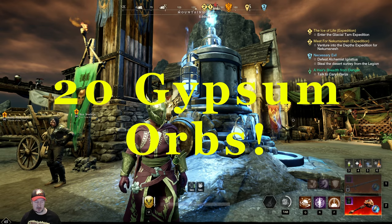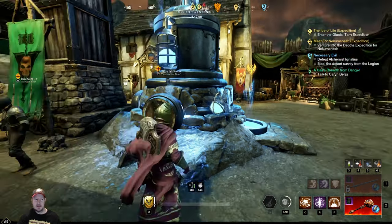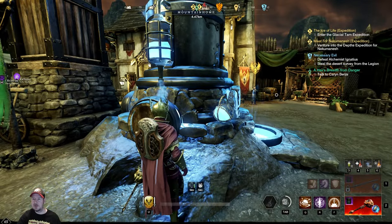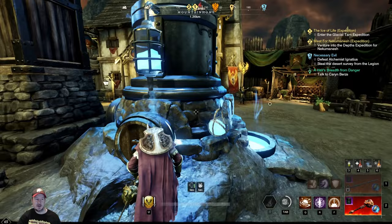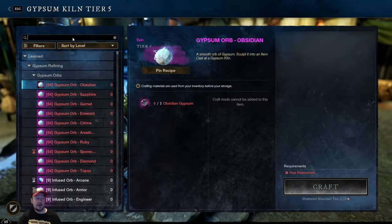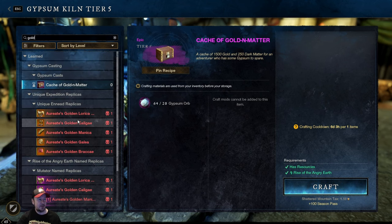You're going to want to make sure you have 20 gypsum orbs, which you'll get by doing some of your dailies each day — like harvesting to get your diamond gypsum to make orbs, crafting for the emerald gypsum, and so on. Head to the gypsum kiln, go to the handy search feature, and type in 'gold.' You'll see some expedition relics pop up, but what we're looking for is the Cache of Golden Matter.